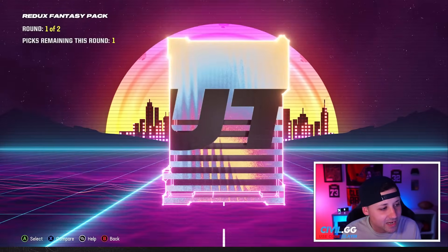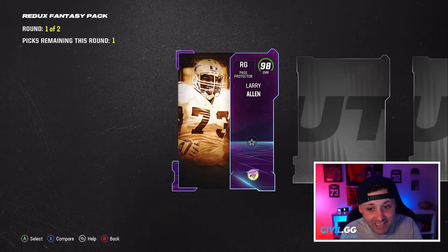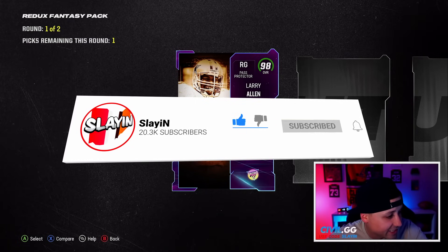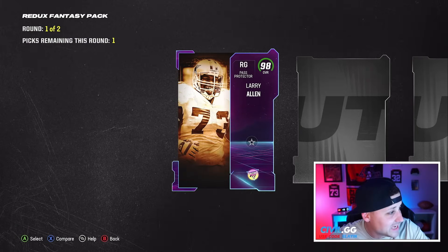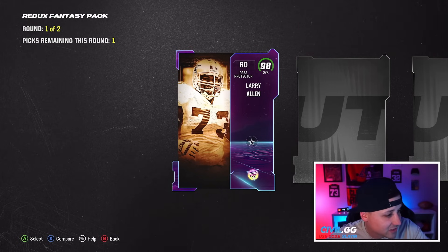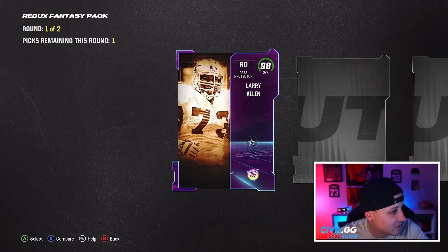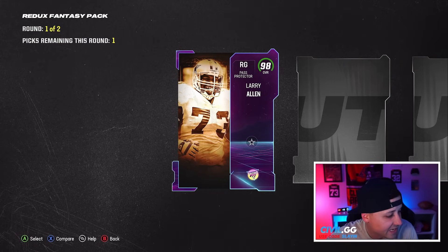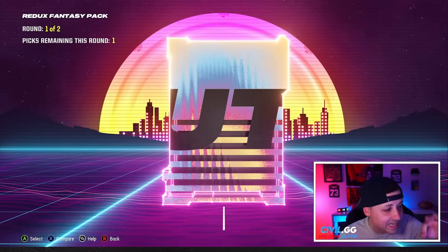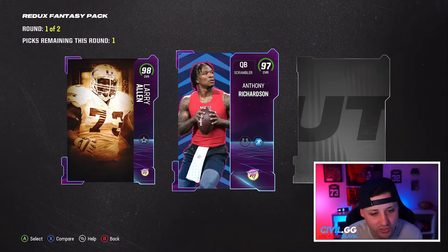Can we see the gold 99? That's what we want. The last Redux I did wasn't too good for me. 98 Larry Allen — I feel like that's not a bad pull. Let me check his price real quick because we need to know who we need. Larry Allen is 529k, so that's solid in my opinion.